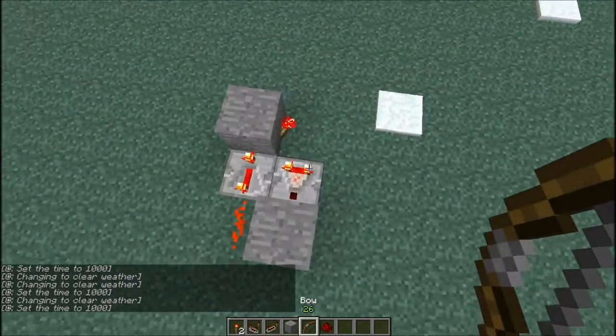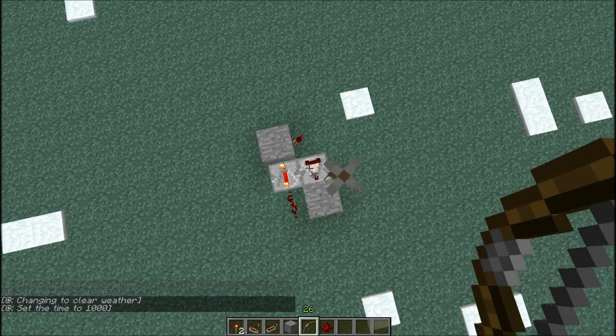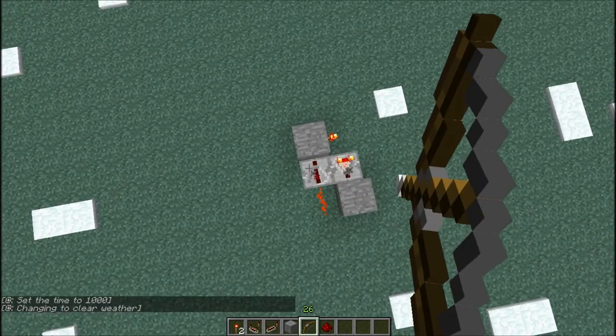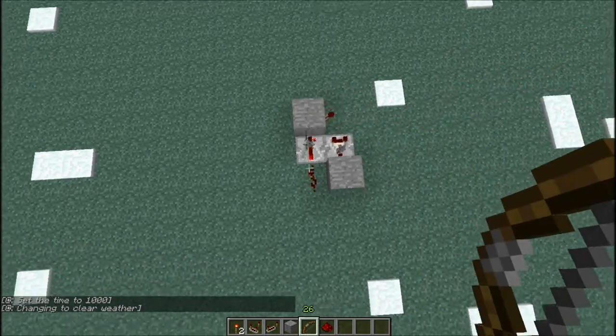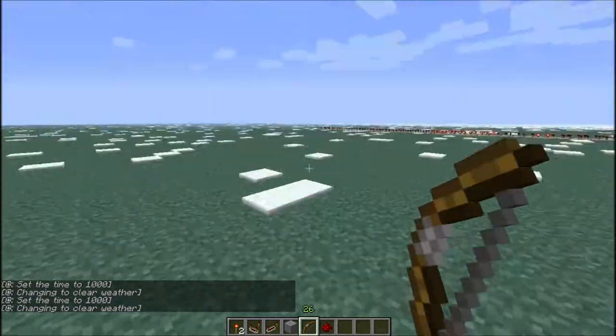Then get a bow out — keep that off — and shoot a bunch of arrows into the repeater and the redstone comparator, and then it does a really annoying noise machine.